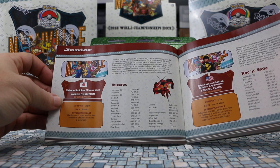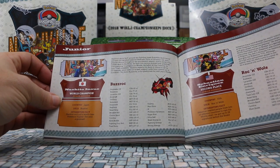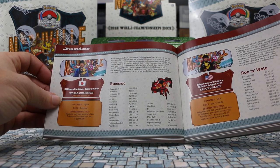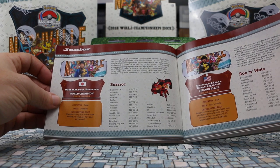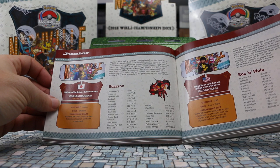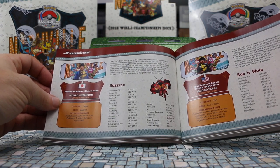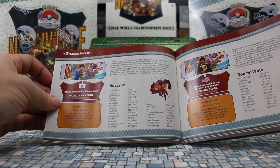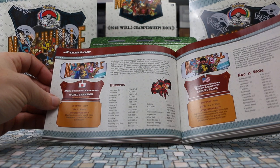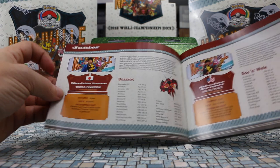Naohito's deck is built around the fighting-type Buzzwole, both the GX and non-GX varieties, and the midnight form of Lycanroc GX — a popular choice throughout the tournament season. He faced a very similar deck in the finals, built this version himself, and practiced with everyone to prepare for Worlds. After all the training he says he felt confident. Naohito expects the deck to fall by the wayside since some of his best supporter cards have rotated out of standard — no more BuzzRoc is his prediction for next year's Worlds.